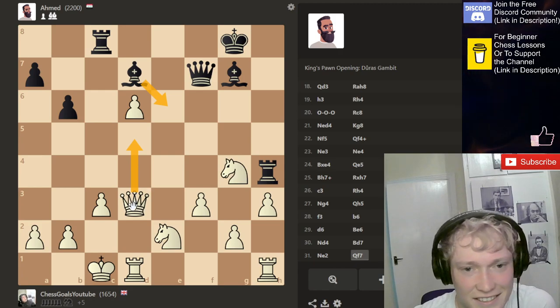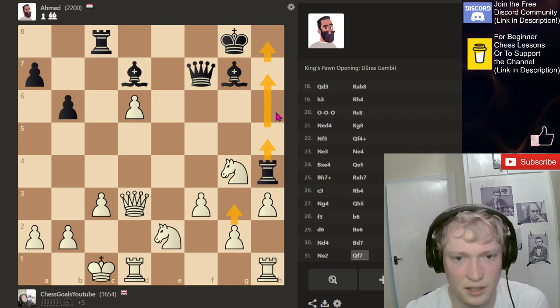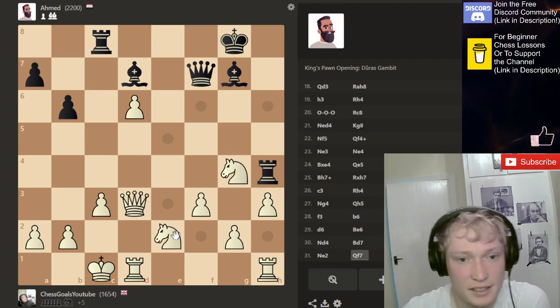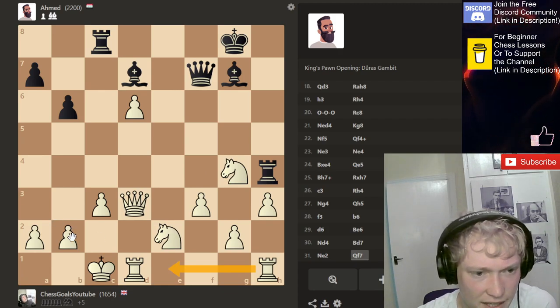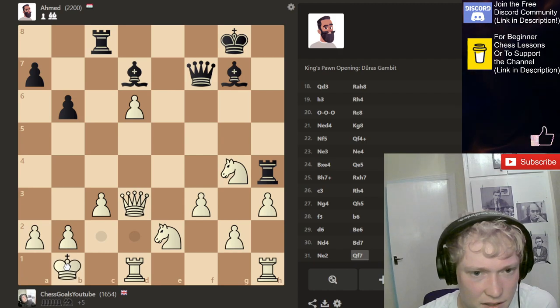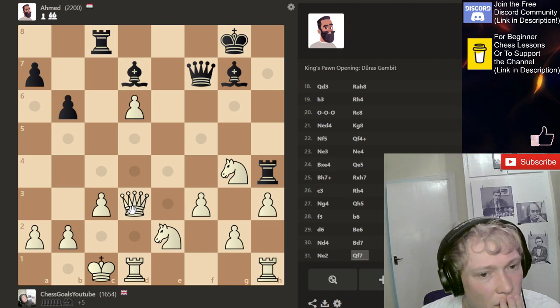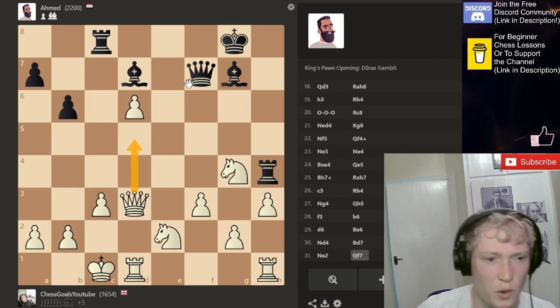Ahmed. Hit that rook. Rook comes here, here or here. This is tiring guys. Ahmed is just tiring. Very nasty. So do we slide the king over to defend this square? I don't know how to clean this up. Just playing the most awkward moves.